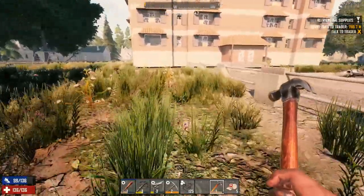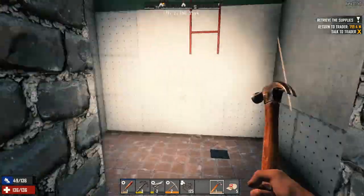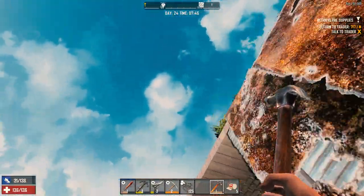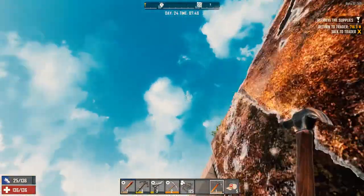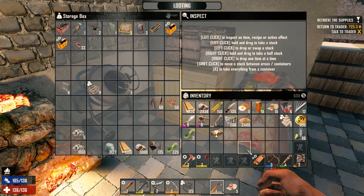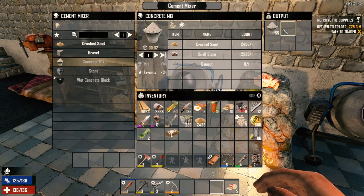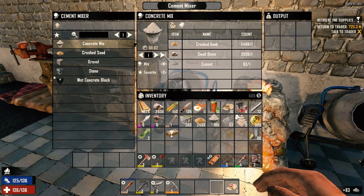I don't want to put the drawbridge or hatches in yet until we know if we're going one higher or not. I think we've got the time — six days before the horde arrives. Let's see what we're doing here. Another 95, another 83. Let's get some more cement going. Not a lot of concrete but enough.